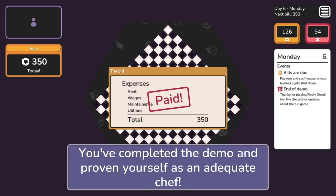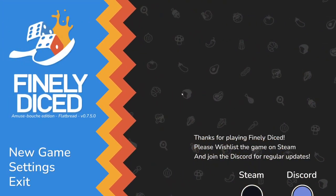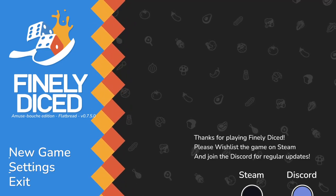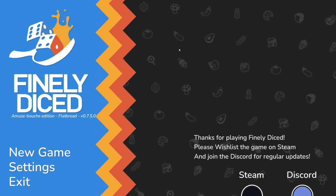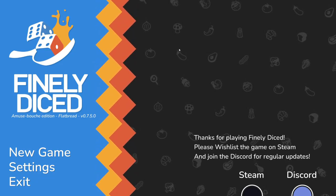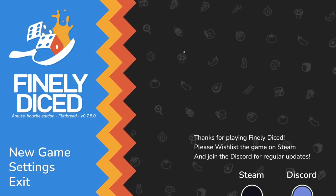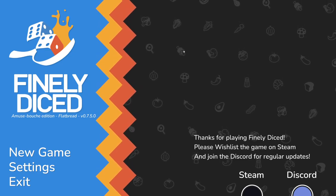You've completed the demo and proven yourself as an adequate chef. Well, it's interesting - this is Finally Diced. If you like roguelikes, strategies, and basically dice rollers, it's actually quite satisfying. I like the graphics, the music, and really like the theme. It didn't really need to be cooking, but they've applied that cooking overlay to it, which made it quite appealing. So check it out - I'll put the link to the Steam page in the description. The demo is available, you can chuck it on your wish list, and the full game will be out quarter one 2024. Thanks for watching - if you liked this and would like to see more, please consider leaving a like and subscribing.